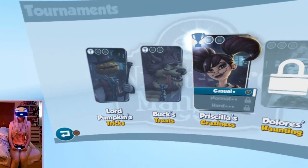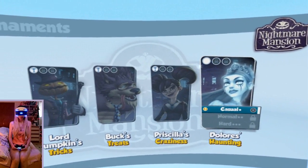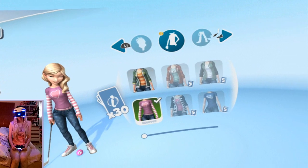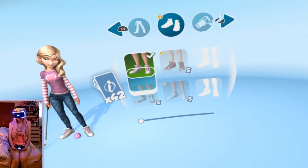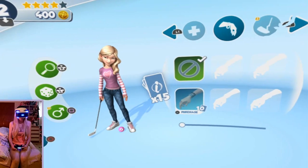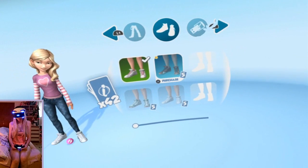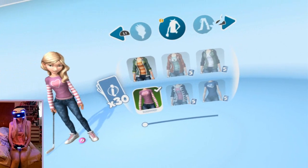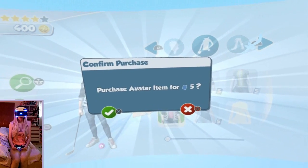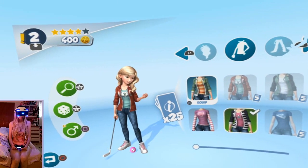And when you're done, it gives you some coins and cards, and you can buy more stuff. Right now I can only buy new shoes, and I could buy a bracelet but I won't see it because I have a shirt. I could buy new shoes but I don't like these. Maybe a new shirt? I'm gonna buy this one — I think I like this one better.